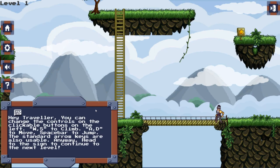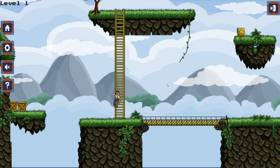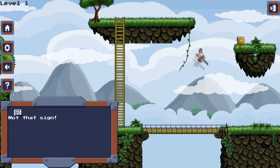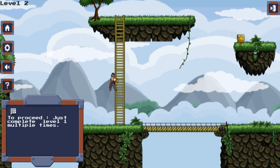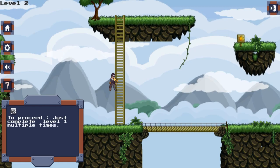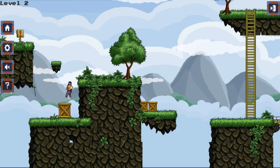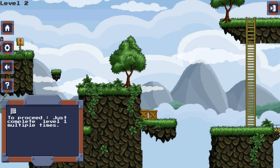Level 1 says to head to the sign. There's one animated sign over here — let's go back. You can go up and down using W and S. To proceed, just complete level 1 multiple times. On your first playthrough you'd probably go back and forth to the sign, but all you actually have to do is just enter and exit the red sign. Just go in and back — there you go.